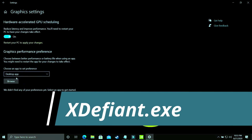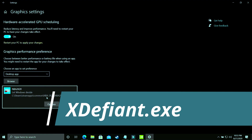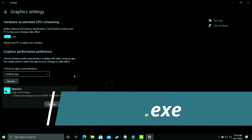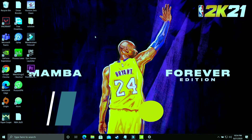Here you have to select 'Desktop App' and browse for your game's .exe file. Then go to Options and make sure you select 'High Performance' — that means your dedicated GPU, for example an Nvidia GeForce GTX 1650. Make sure it is set to your dedicated graphics card. Save these settings, restart your PC, and your game performance will surely be boosted.